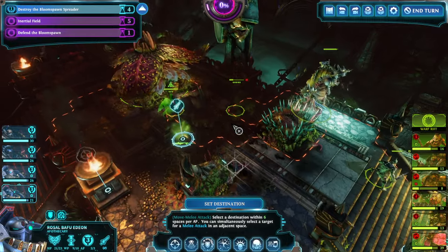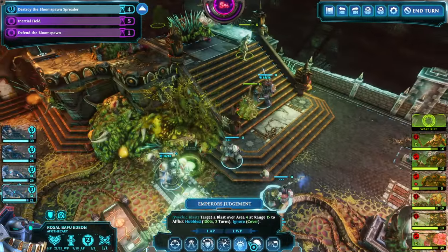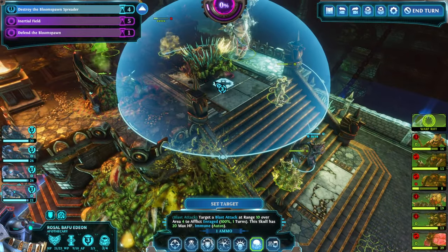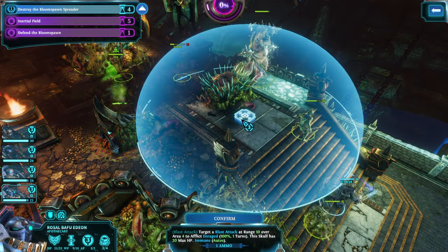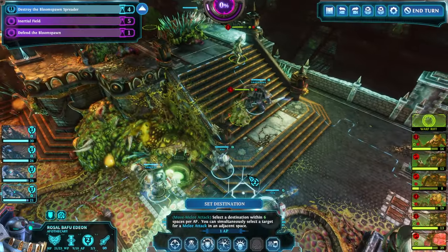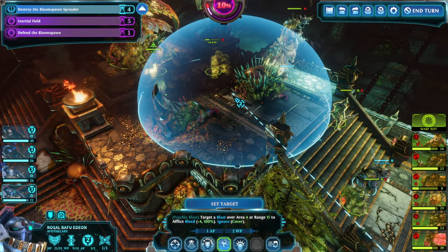More reinforcements — we're on the safe side. The Bloom Spawn still has plenty of hit points, but that's okay. Time to make sure our hailer skull is being appropriately used. Everybody is enraged — perfect, that means we have nothing to fear.